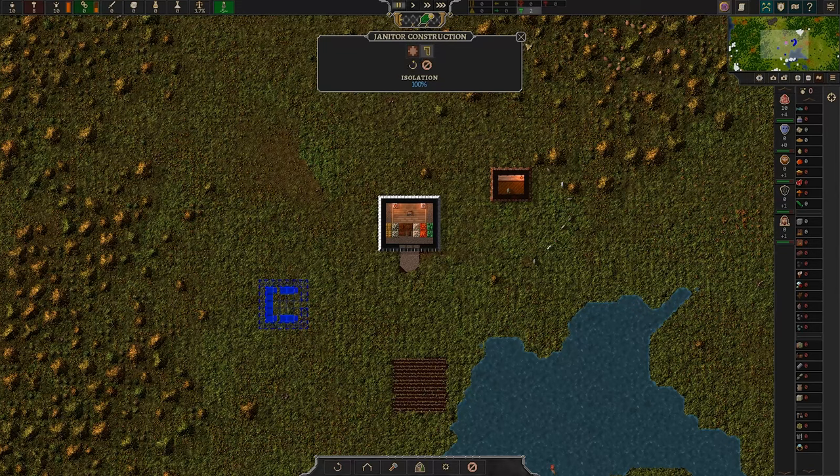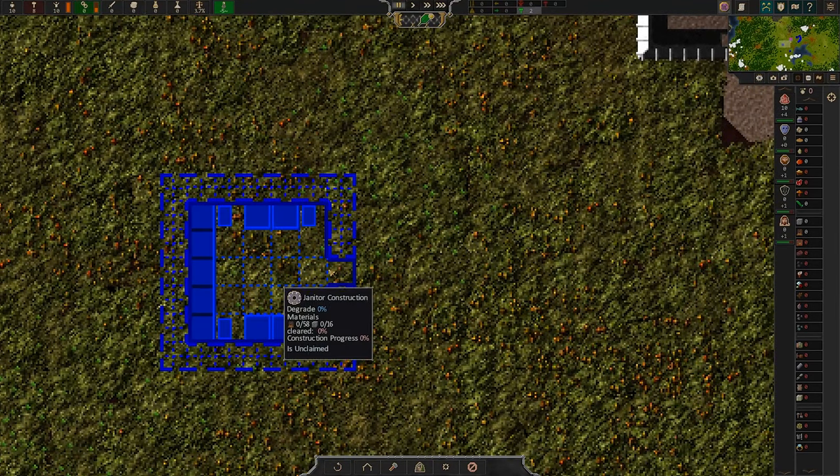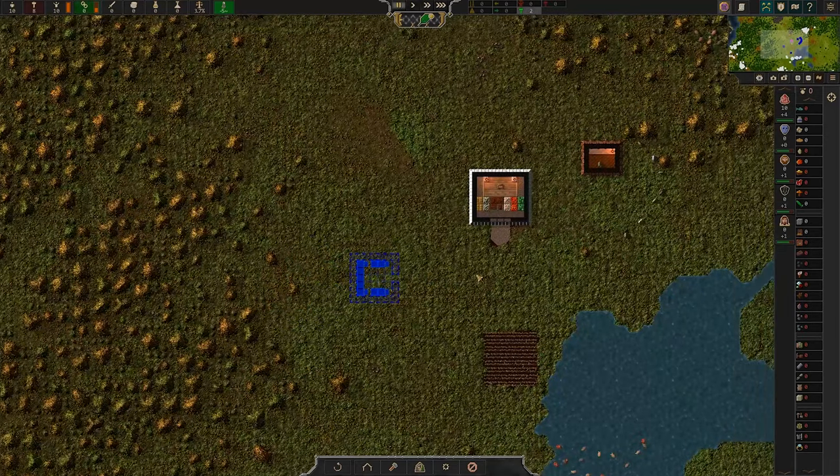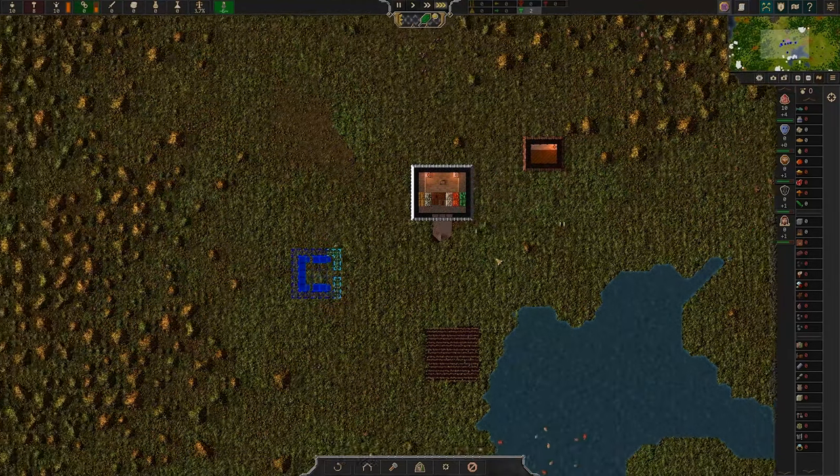Auto-build walls around the room — doesn't it do that? Yeah, your walls and you have a door. I'm going to assume that's fine, and we're just going to speed up time and let them go about their business.